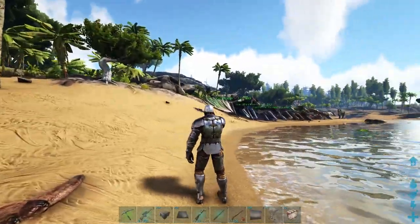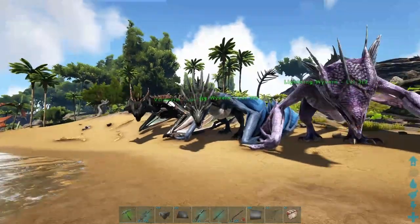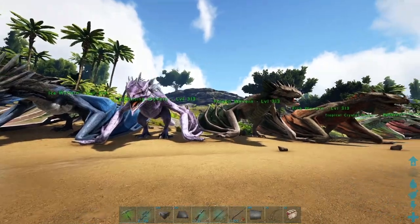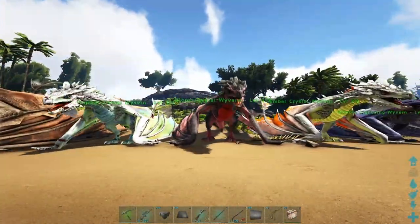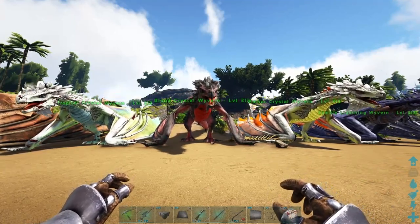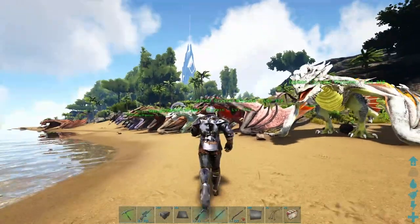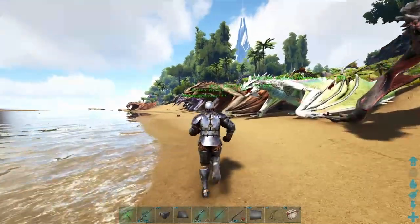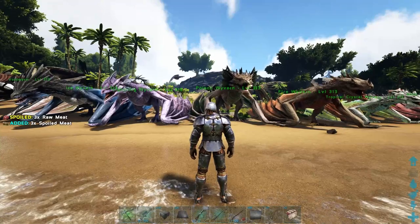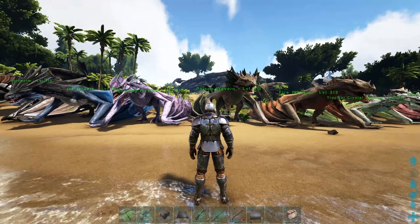First off, let's talk about which Wyverns we're covering today. There are a total of 9 different Wyverns: you have the Void Wyvern, then the standard 4 — Ice, Lightning, Poison, and Fire — then the 3 Crystal Wyverns: Tropical Crystal, Blood, and Ember, and finally the Zombie Wyvern in all its variations. For this video, we are just going to be going over the main 4: Ice, Lightning, Poison, and Fire.